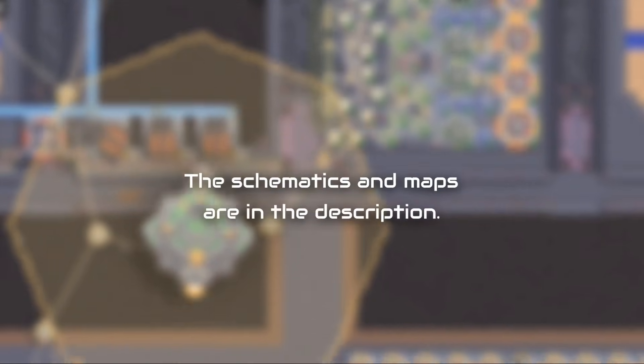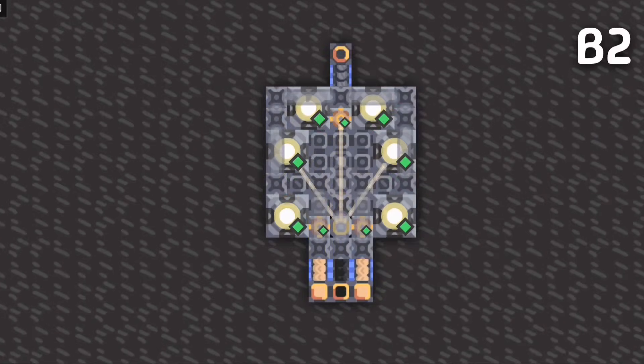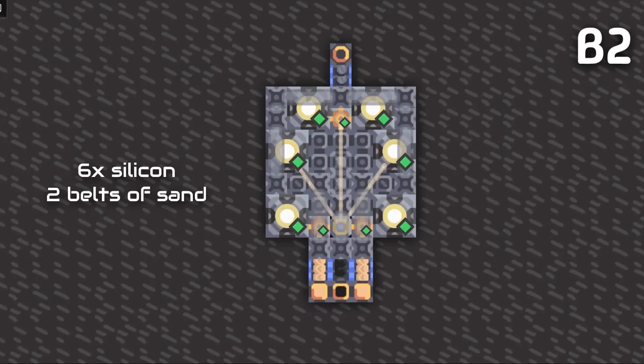Don't forget that the schematics and maps are in the description. First, let's talk about the basics with the four-silicon smelter design. You don't need to connect power in this thing, because it is already producing its own power using the combustion generators. This time, with two belts of sand, also self-powered.